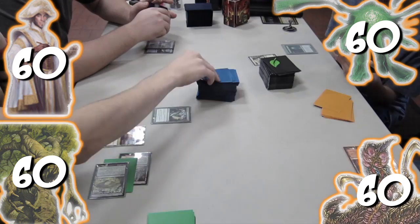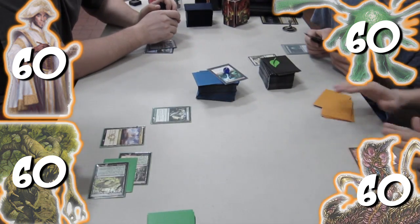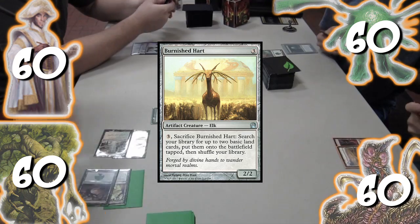For the horde's first turn it casts Festering March, not doing anything at the moment, but it gets exiled with three time counters on it. On our turn everyone plays a land. Nick plays Burnished Hart and I play Mirari's Wake.